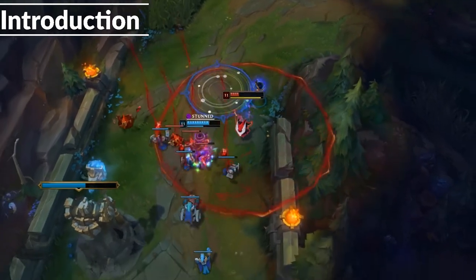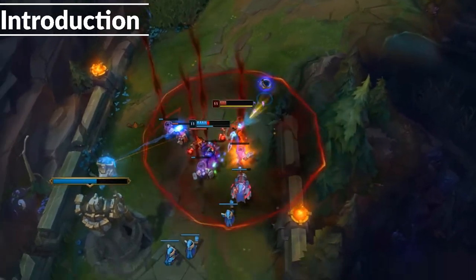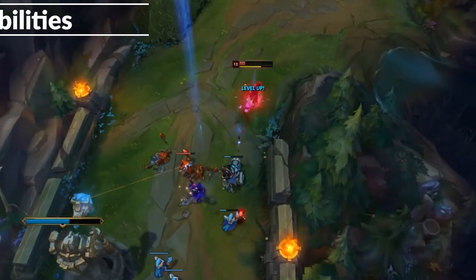Kennen is a ranged AP top laner with lots of bully potential, great teamfighting, and he scales very well. Let's go over his abilities.